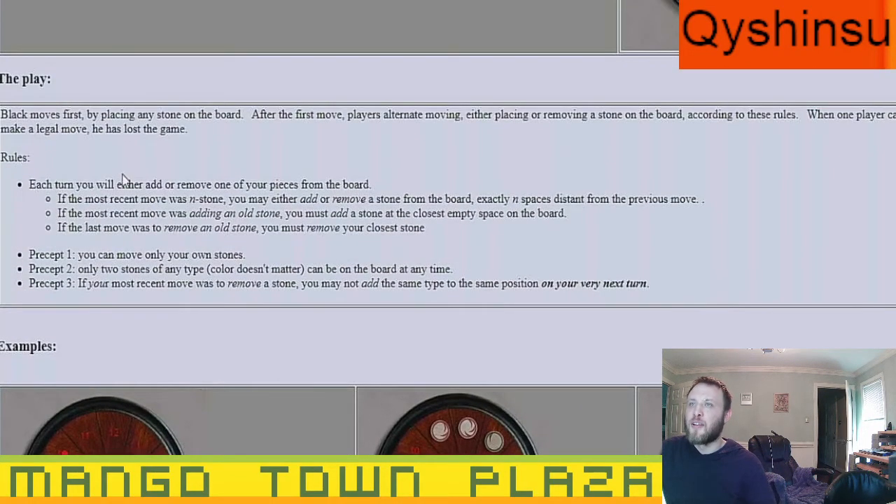Each turn you either add or remove one of your pieces from the board. If the most recent move was an N-stone, you may either add or remove a stone from the board exactly N spaces distant from the previous move. For example, if the most recent stone was a four stone, you may add or remove a stone exactly four spaces distant from the previous move.